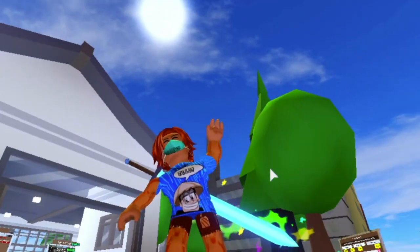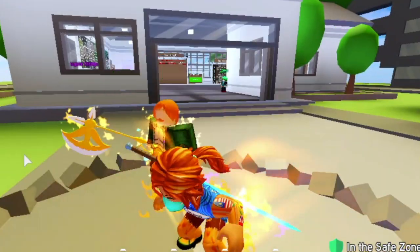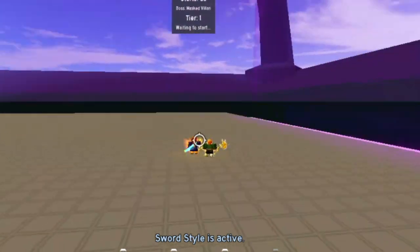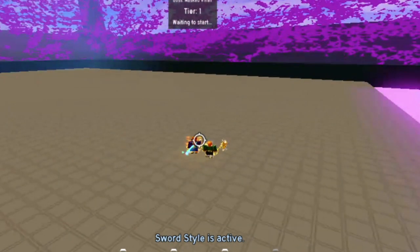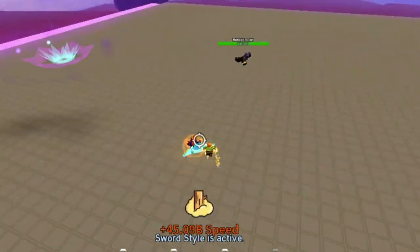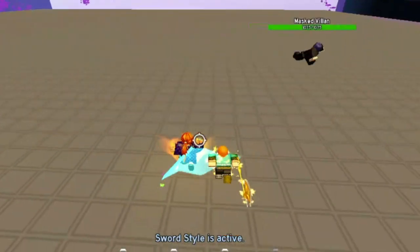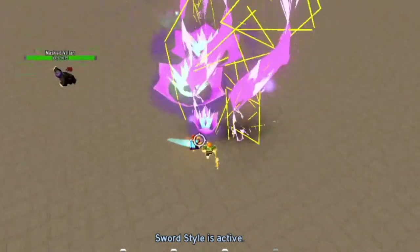Next up, we're going to try and defeat the Masked Villain. Why Masked Villain? Because comparing Kurama, Kaido, and the Beast Titan — this boss is small, like Broly. And using Moon Style and Quirk, those EXE skills are not effective — I'm going to show you. Did you see that? This boss is so small that it's very hard to hit with the EXE skill. No damage.